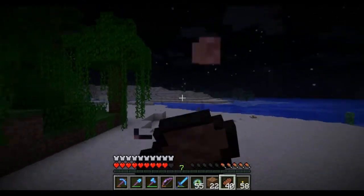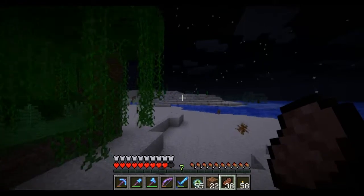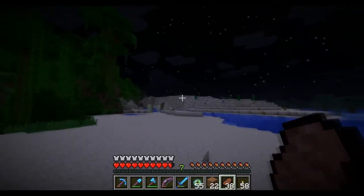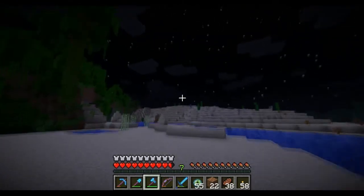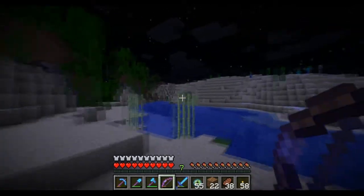You might notice I've got so much steak on me - it's because on the way here I was just killing cows with my bow. When you kill them with the bow it's a one-hit kill, and since it's got the flame enchantment on it, it cooks the meat for you straight away. It's so good!